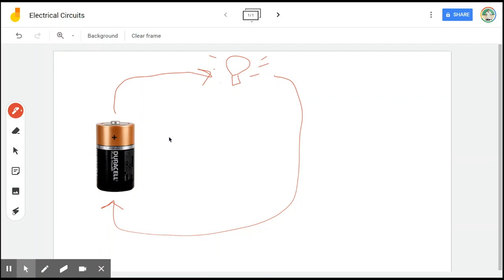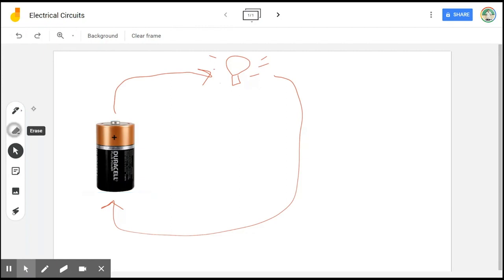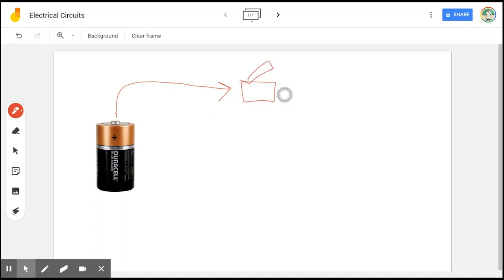More complicated circuits would include something like a switch — such as when you turn on and off your light at home. Power comes out, goes through a switch, then through the light bulb, and the power continues back into the battery. That's just a very basic circuit.